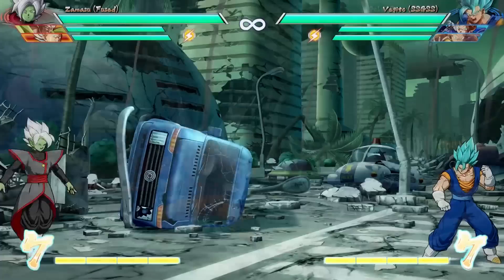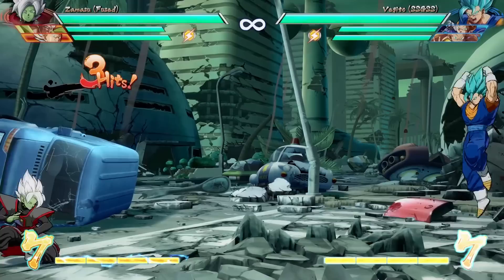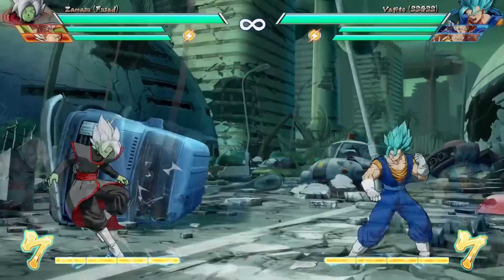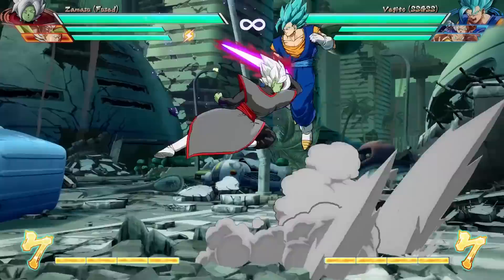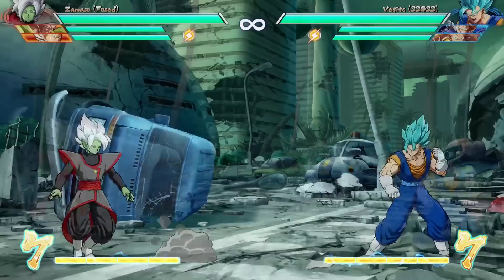Zamasu can also cancel this ability himself by pressing back and the special button. While flying, Zamasu's attacks will change. The ki blasts might be the only thing that remains unchanged, because every other attack button changes to his special attacks. So hitting the light attack button unleashes the light version of Eternal Justice, the medium attack button unleashes the medium version, and so on. Also, if you land one of these attacks or the opponent blocks them, you can extend Zamasu's flight by pressing the special button again immediately after the move connects — you kind of reset the flight. So if you keep landing these hits, you can just fly forever, theoretically. But the move has to connect; if it whiffs, Zamasu will just return to the ground.